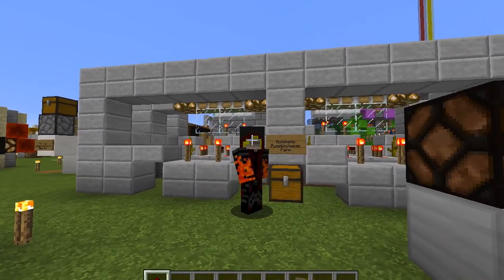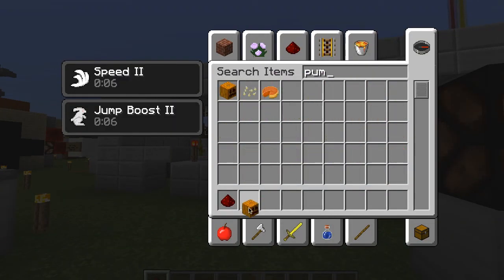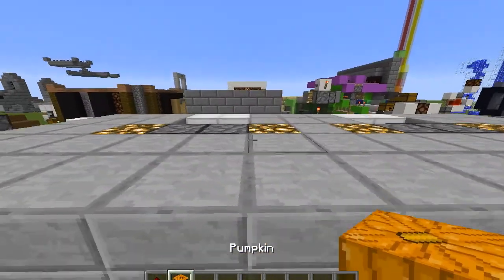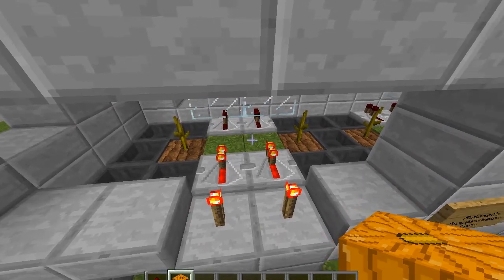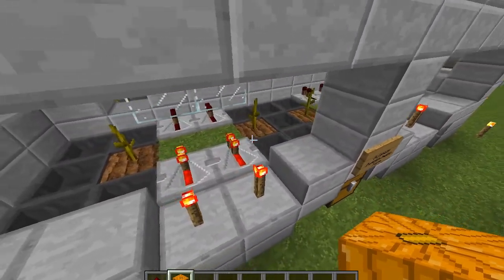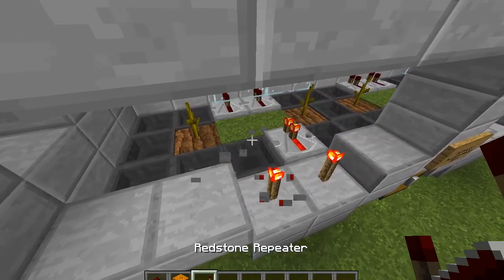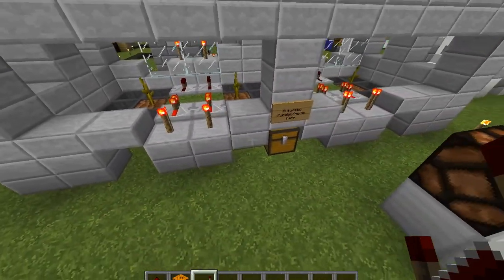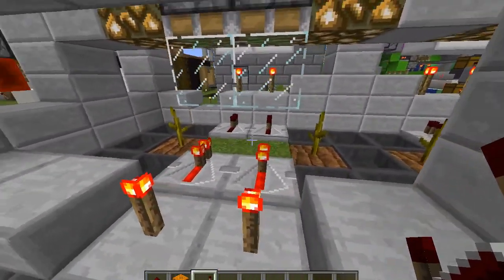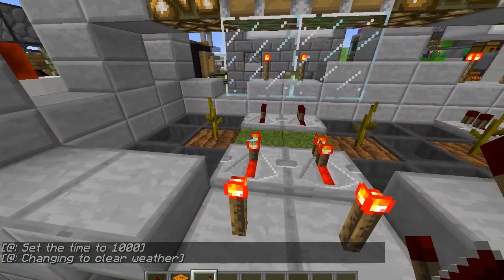So basically how this works is if we take some pumpkins or melons — it doesn't matter. So they get harvested, and the reason why they're all being sucked up is because there are hoppers everywhere, even underneath the repeaters, which gives it lossless pumpkin collection. Eventually there will be one sitting on the grass but that will fly into the hoppers as soon as the next one grows.